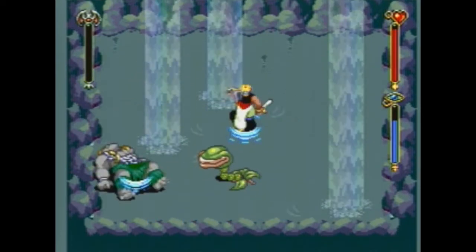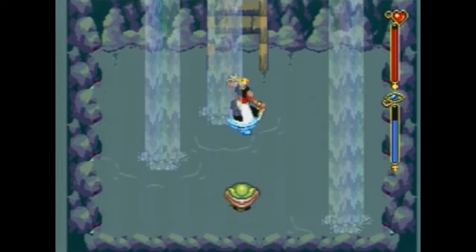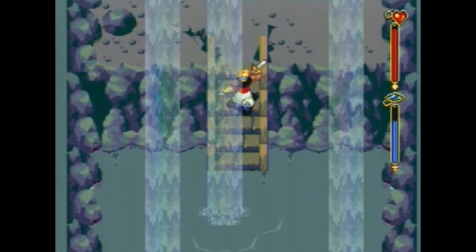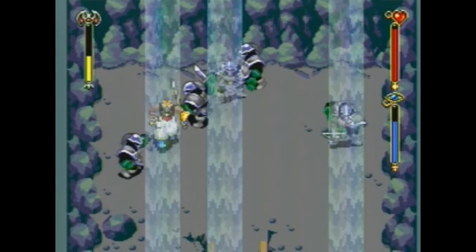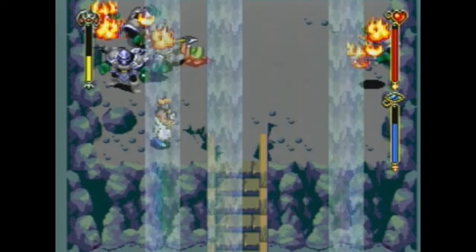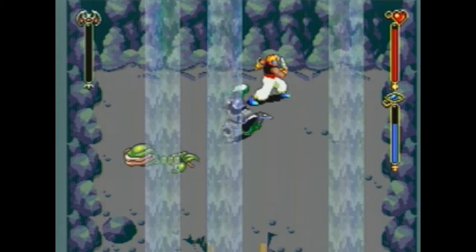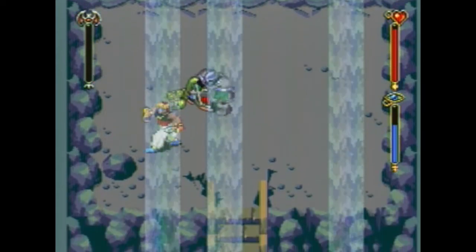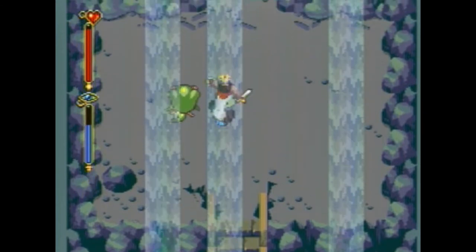Once you get to the top of the staircase, there are going to be more enemies up there. Different colored guards behave slightly differently — specifically, they're faster. These are some of the fastest. So I wanted to immediately get past them so they don't bottleneck me in the staircase, and summon Bo pretty much anywhere — that way you can lead the guards directly into him, and this becomes much easier.